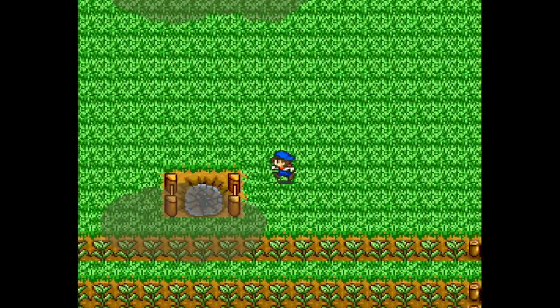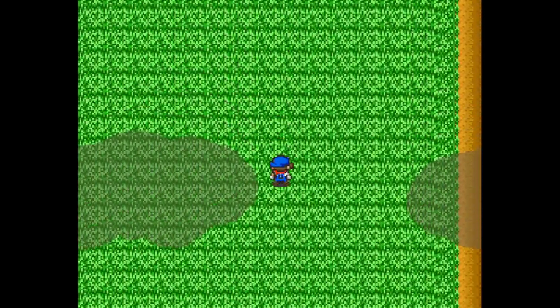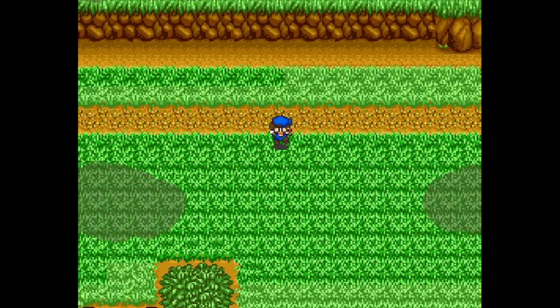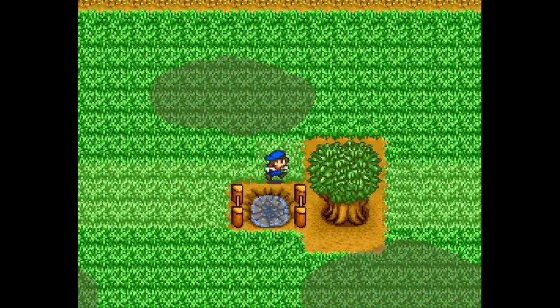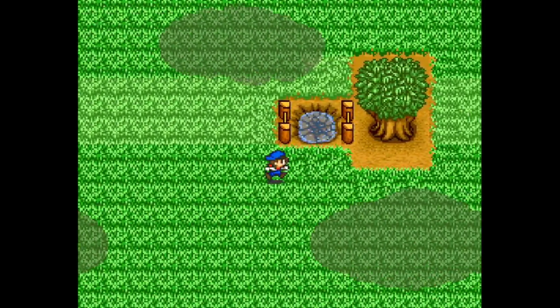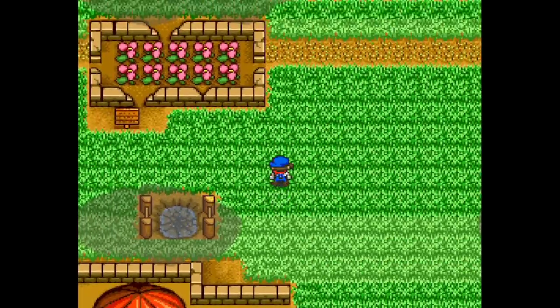These are my crop rows. We have tomatoes and corn everywhere. We just have grass covering the rest of the farm that's not cropped, because you get points for having ground cover at the end of the game, so my entire farm is covered - except where I can't, like right here. We got the little ponds from when you were using the normal watering can at the beginning of the game.